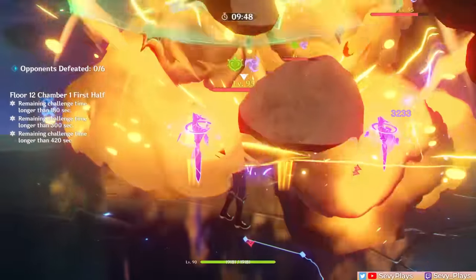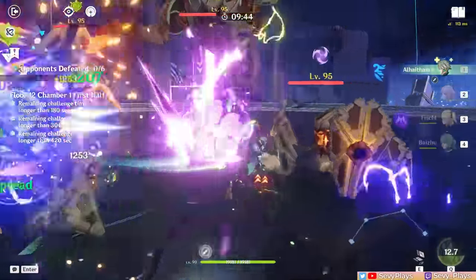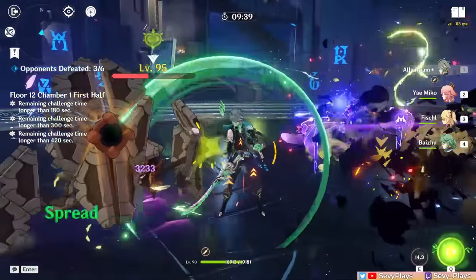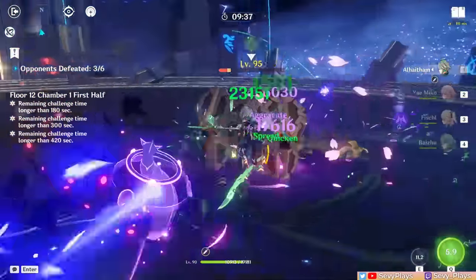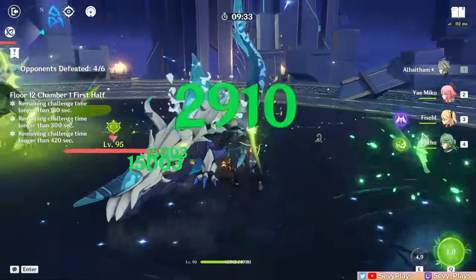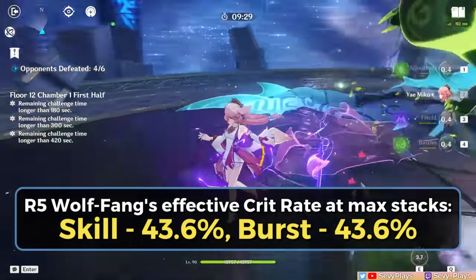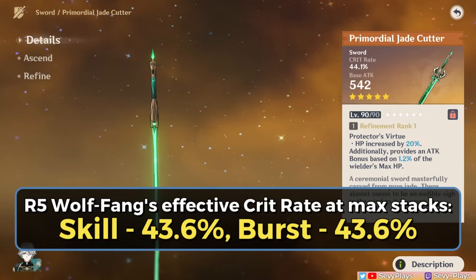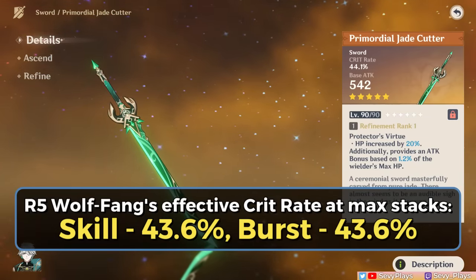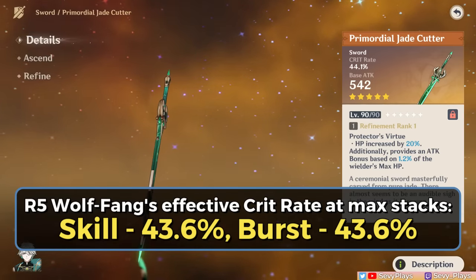The stacks can only trigger if the user does their skill or burst hits while they're on field. This means that off-field units can have a harder time stacking these, as they need to spend some time on field or quick swap back and forth to accumulate and maintain the stacks. With that said, the potential is still incredibly high if the unit has little to no problem getting the stacks and if their damage is heavily dependent on their skill, burst, or both. At R5, that's an additional 16% crit rate at full stacks on top of the crit rate substat, meaning this weapon can give a maximum of 43.6% crit rate to a character's skill or burst attack.